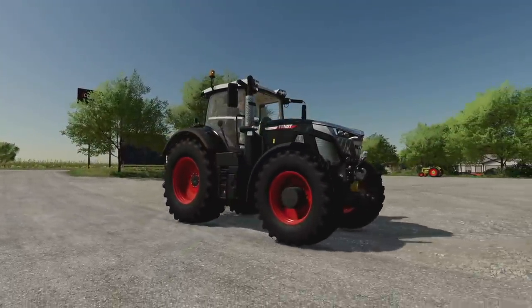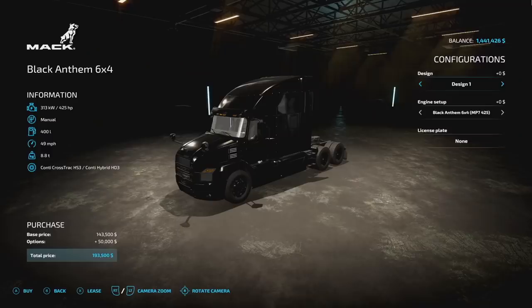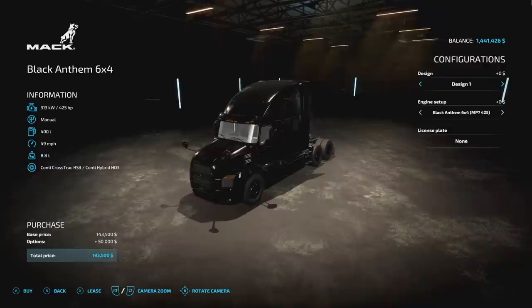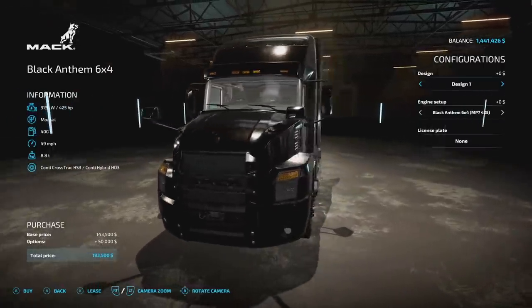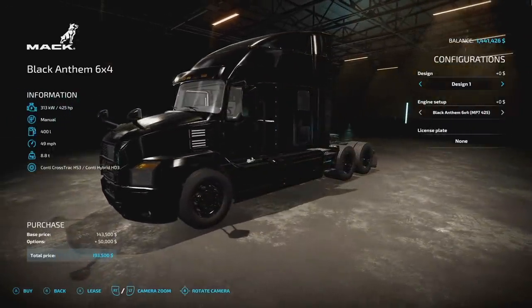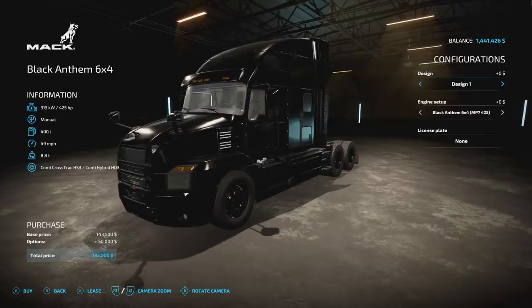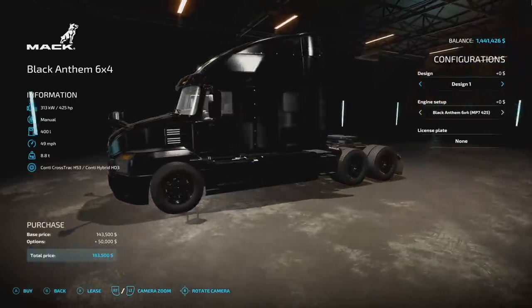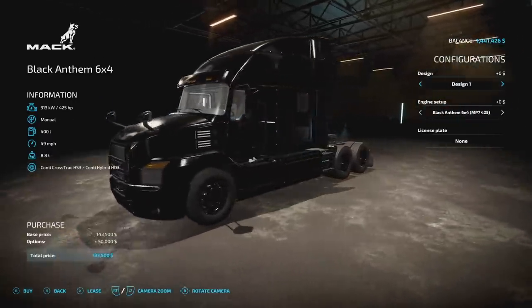The sounds have had a super improvement over FS19 — I love it. Probably the most requested and looked-forward-to vehicle as part of FS22 in general is the Mack Black Anthem 6x4. There are two different ways to get it right now: $0.99 by itself on console, which most of you will be doing, or $1.99 included with the Giants Bonus Bundle on PC.